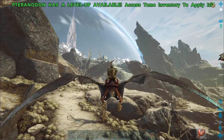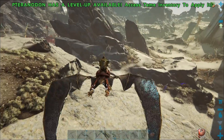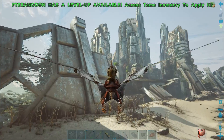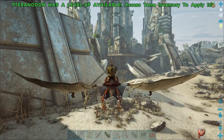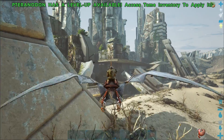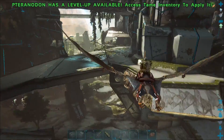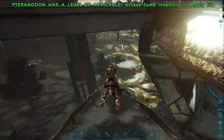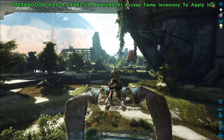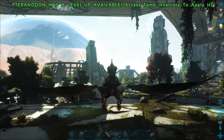In the last episode I said I'd be trying to tame a snow owl, so we're going to go back to the base, get the prime meat baits we just made, and try to tame us a snow owl. We'll try and get something with a decent level — say level 40 or higher.